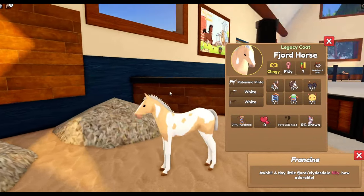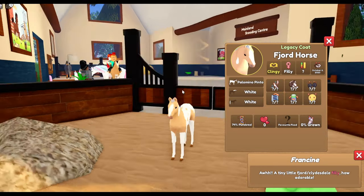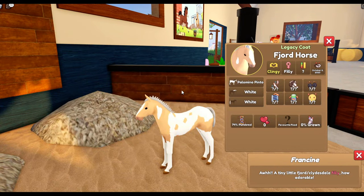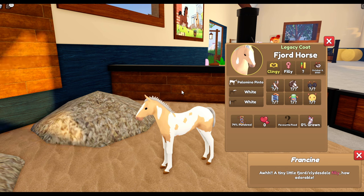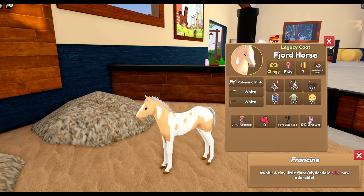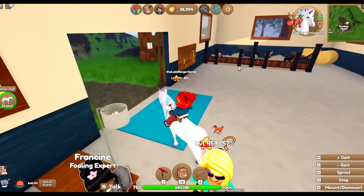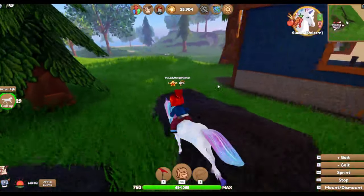I did it! I bred my funker! Yes! It's the funky funky funky fjord! Oh my goodness. That's a relief, because every time I've been playing this game lately I've been set out to breed a certain horse and it never worked. So here we go — Palomino Pinto! Excellent! And it's a Legacy coat! Funky funky funky fjord! I love that! That's awesome! I kind of feel like we could just leave it there — we bred an awesome funky fjord.